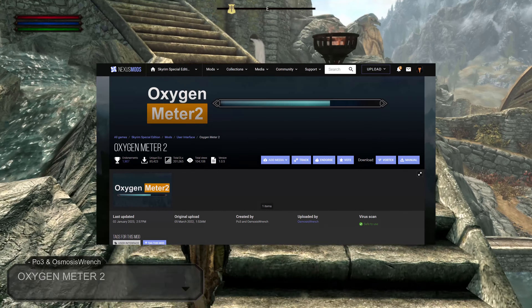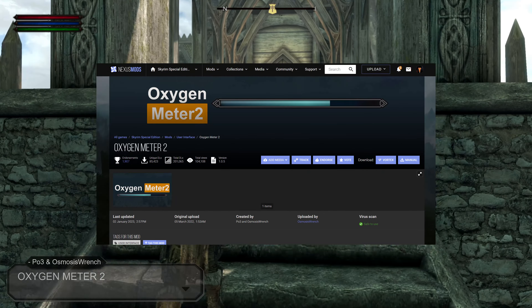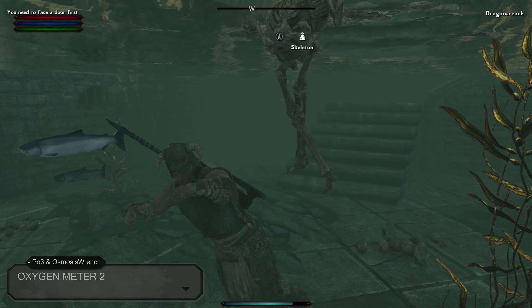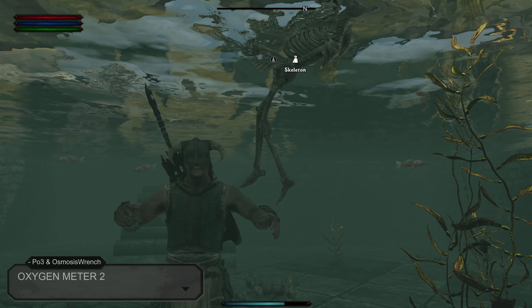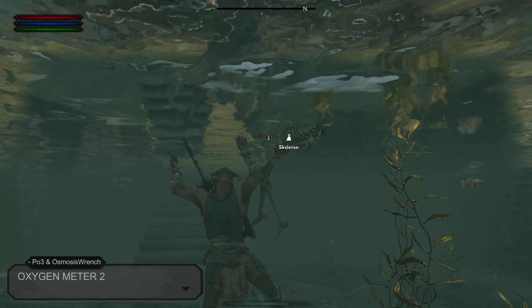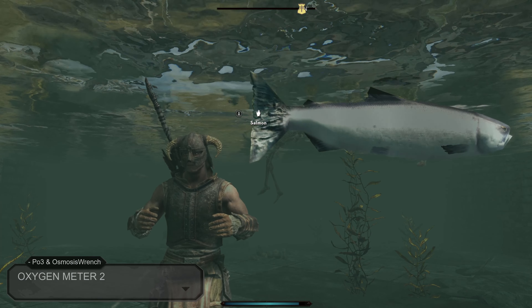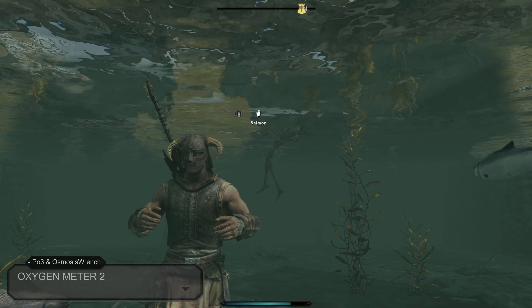Our next mod is Oxygen Meter 2, created by PO3 and OsmosisWrench and uploaded by OsmosisWrench. This mod adds an oxygen meter bar that tells you how long you have before you run out of breath underwater. This mod is also compatible with Dear Diary and will be retextured to the Dear Diary design.